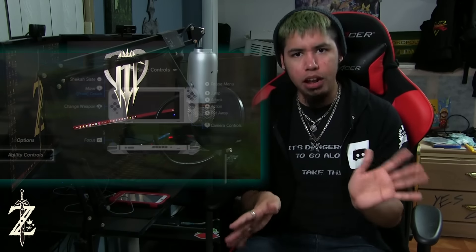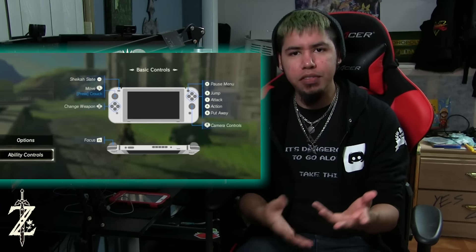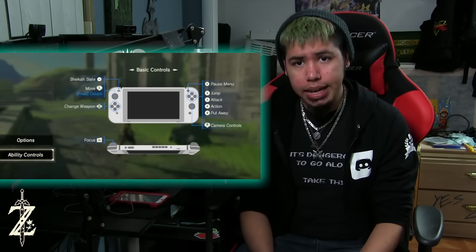Some guy was able to get a hold of a build of the game — one of the complete builds — while messing around at one of the events where Breath of the Wild is playable. It's literally playable at almost any event before the March 3rd release. He messed around to the point where we can go into the options menu and everything there is laid out. You can even turn on amiibo compatibility in the game.